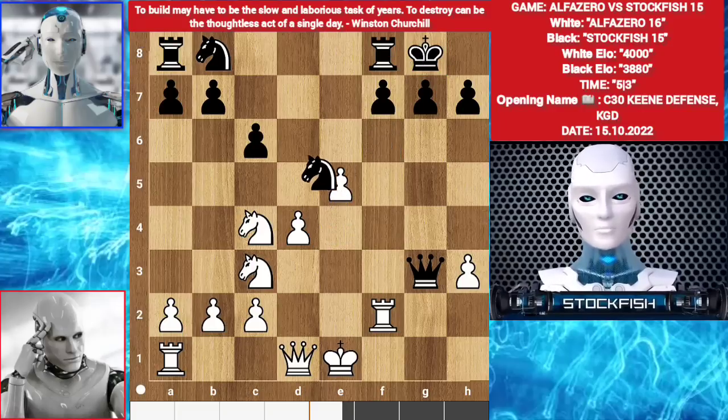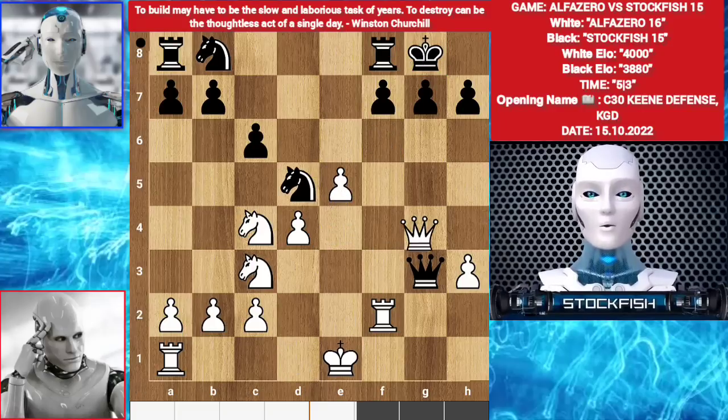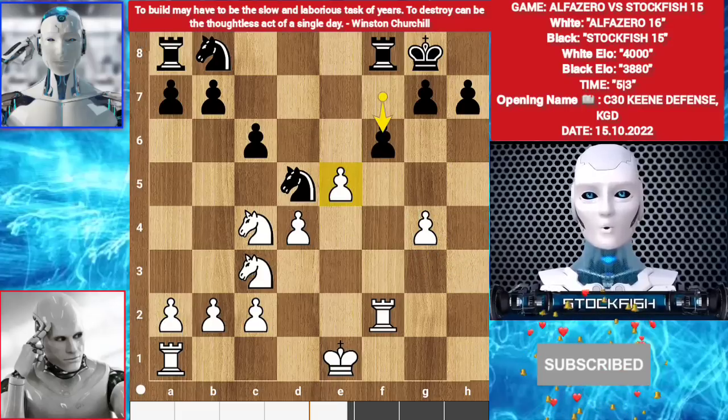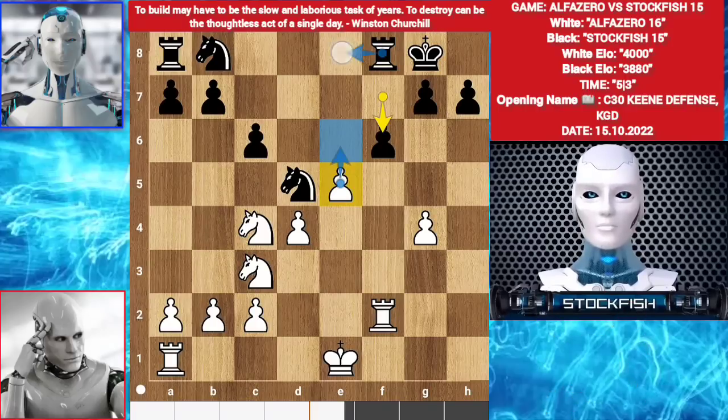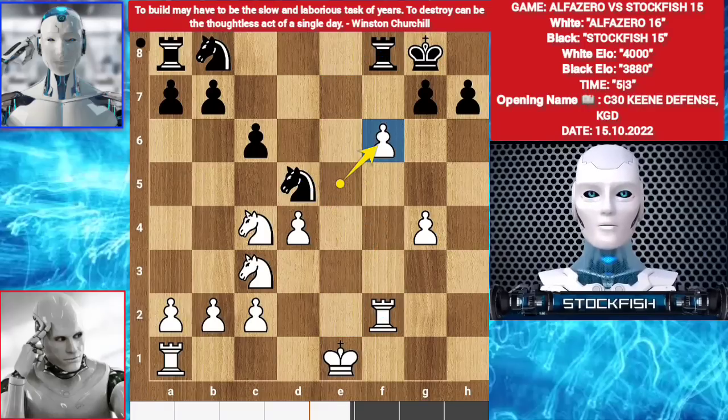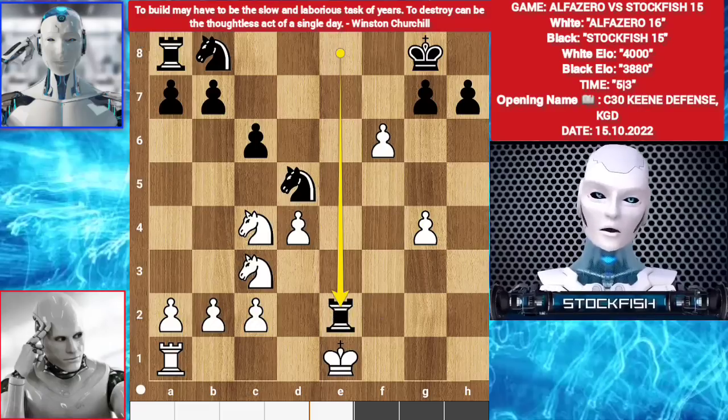E5. Knight d5. Queen g4. Queen takes g4. hxg4. f6. You can't push your pawn. Rook e8, rook e2. Then knight f4 and you will lose your one central pawn and the game will be over. So alpha played exf6. Rook e8 check. Rook e2. Rook takes e2 check. King takes e2.